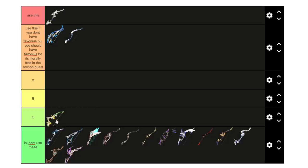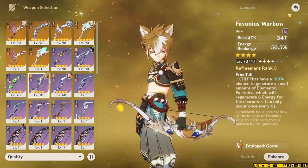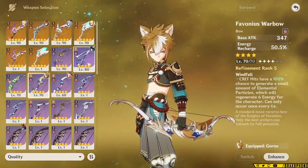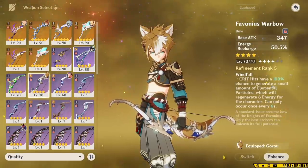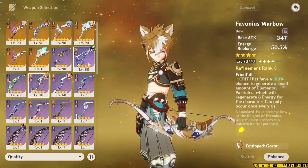Down in C tier is Viridescent Hunt, which is included just because it groups enemies. Below that is basically every other bow in the game — you don't really want to touch these for Goro, because none of them are support weapons the way Favonius is, and he needs so much energy. There's basically no reason to use anything but Favonius, and I highly recommend it over anything else. That's really all you need to know about weapons for Goro.